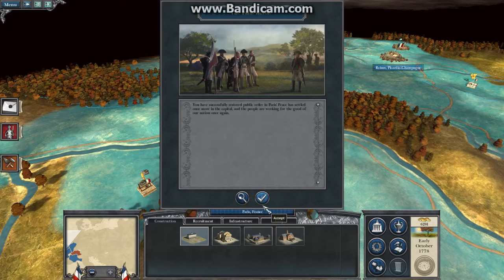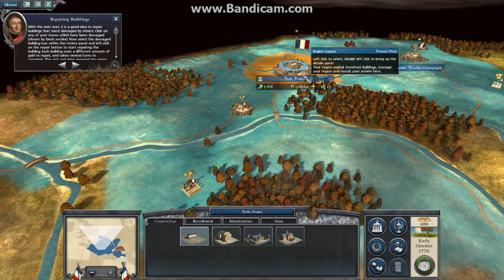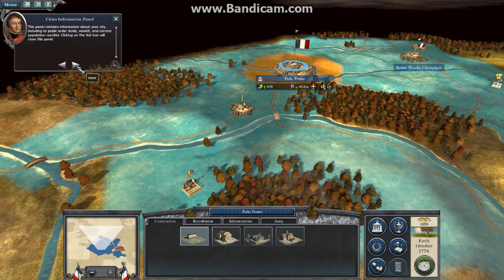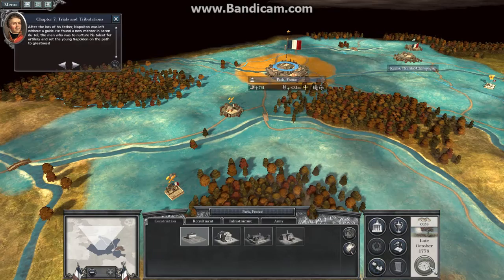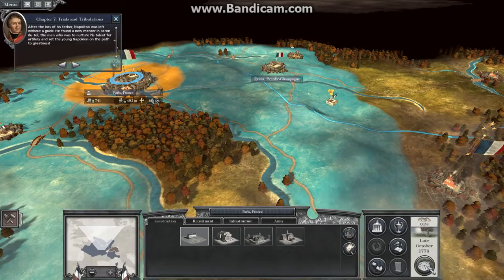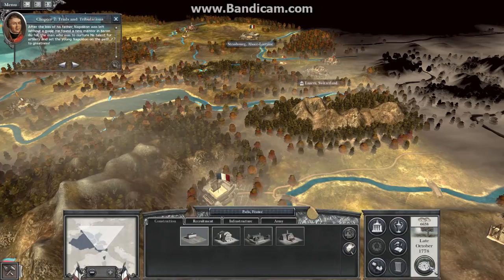With the riots over, it is a good idea to repair buildings that were damaged by rioters. Click on any of your towns. This panel contains information about your city including its public order levels, wealth and current population number. Clicking on the tick icon will close this panel. After the loss of his father, Napoleon was left without a guide. He found a new mentor in Baron Duteil, the man who was to nurture his talent for artillery and set the young Napoleon on the path to greatness.